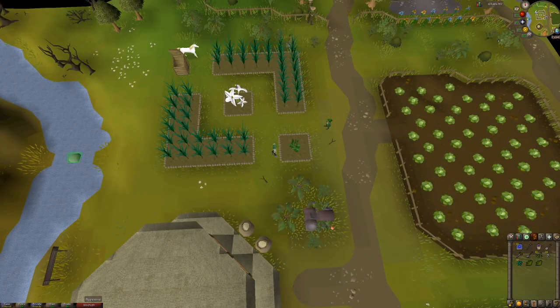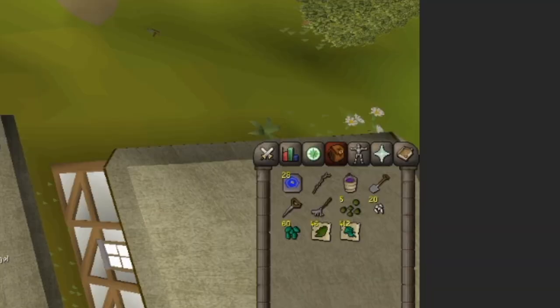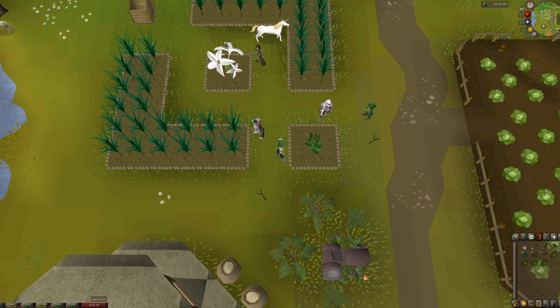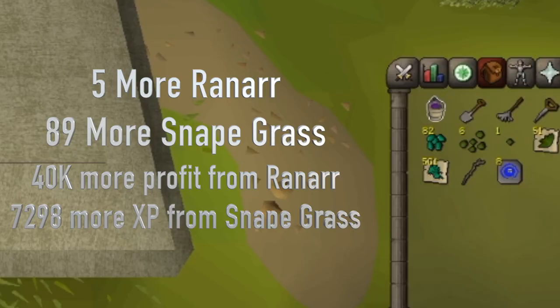I have two examples here. In both, I do a ranarr and snapegrass run at five different patches across the game. In the first I do one without the Attas active, and in the second I do one with the Attas planted and compare the results. Now that you can see that the Attas is planted in the guild, I'm going to go ahead and start my second run. At the end of my run, I end up having 89 more snapegrass and five more herbs. This is around 40k more profit and 7,500 more XP from snapegrass. If I did five allotment and herb runs a day based on this data, I would hypothetically get 25 more herbs and 37,500 more XP per day. That is a huge difference.